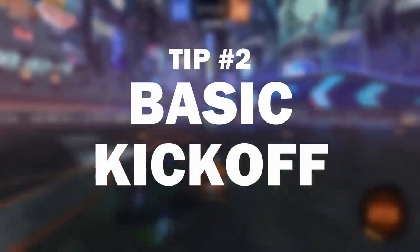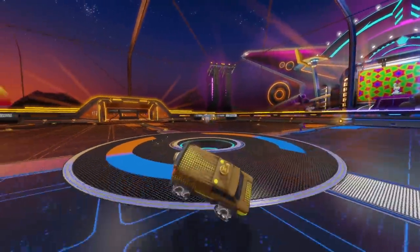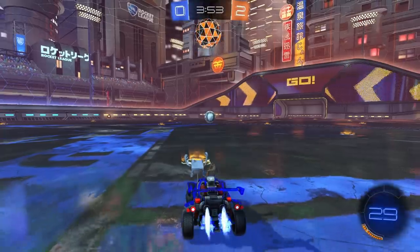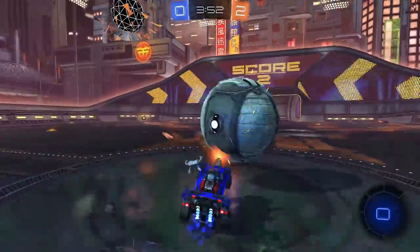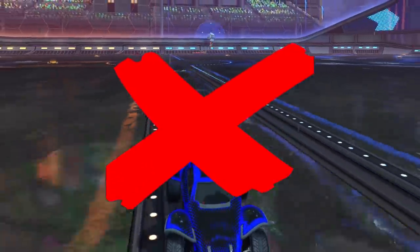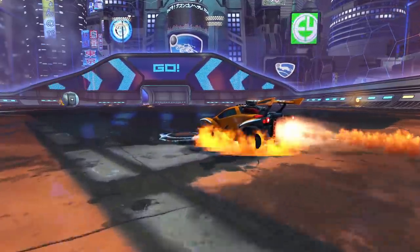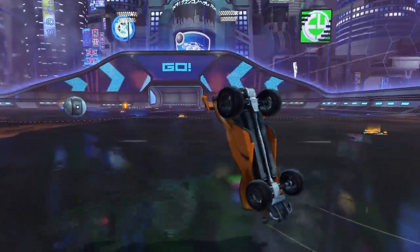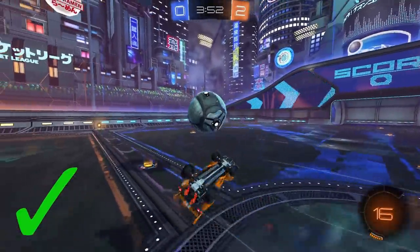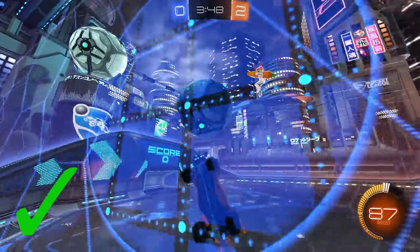Secondly, you probably want to learn how to do a basic kickoff. I've seen some shocking kickoffs out there, even as high as Champ, and a solid kickoff is not hard to pull off. Simply boosting and flipping into the ball is one of the worst things you can do — you use up all your boost and are still really slow to the ball. What I recommend at Silver is to simply flip as you drive over the first boost pad. It gives you a little speed, you don't waste boost, and it keeps you pointing straight at the ball.